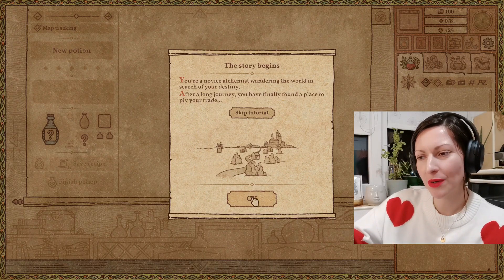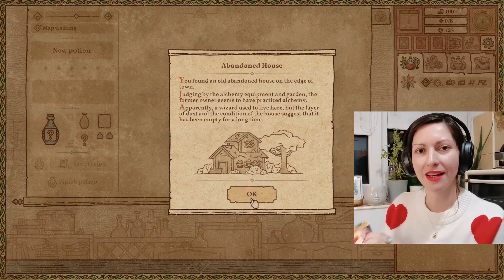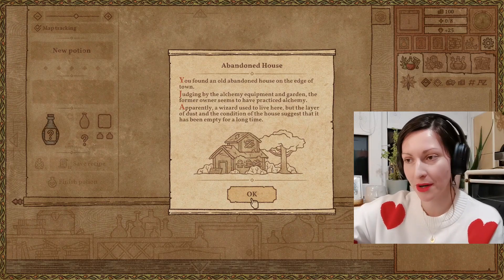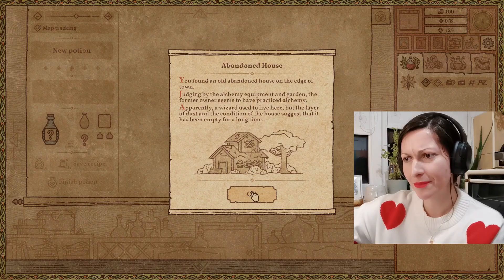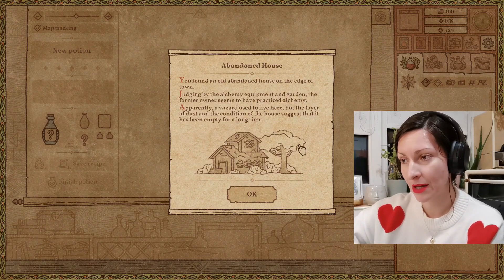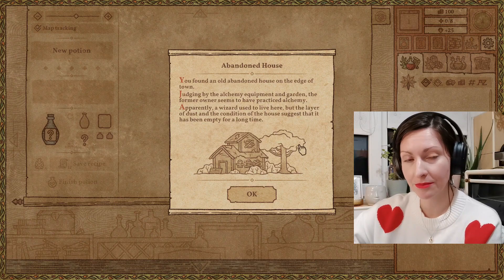We're going to skip over the tutorial and dive straight into the game. I have tarot cards falling all over me because on my other channel, the Spiritual Social, I do tarot. So — abandoned house. You found an old abandoned house at the edge of town. Judging by the alchemy equipment and garden, the former owner seems to have practiced alchemy.